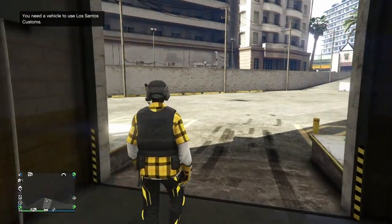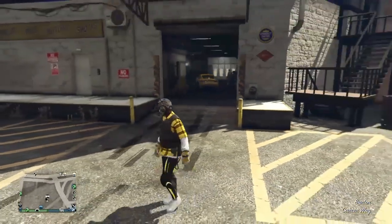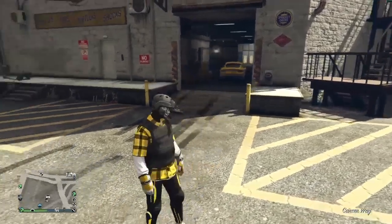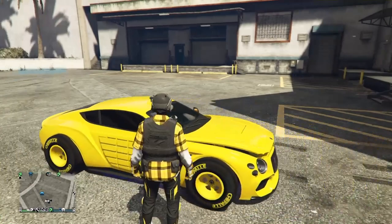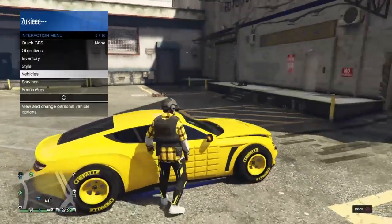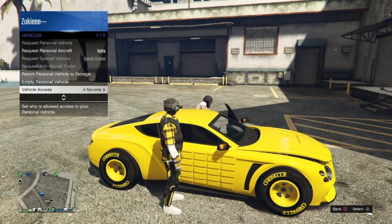Once you walk out, have your friend drive the car right beside you. Once I get out here, you'll see where he's gonna drive the car right beside me, which he's doing now. Right here it's gonna kick him out of the vehicle, because you cannot get in the vehicle unless you do this — so spam through it like this.